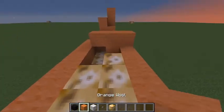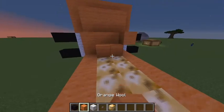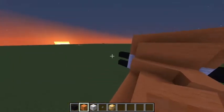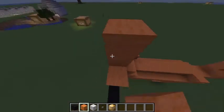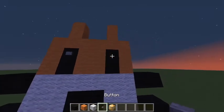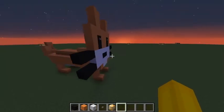Continue on with orange wool all the way here, then go back to the front, add ears like that, put buttons for the eyes, and there we go guys — we just made Garfield in Minecraft!